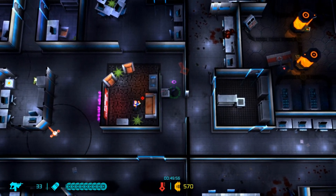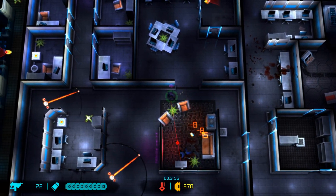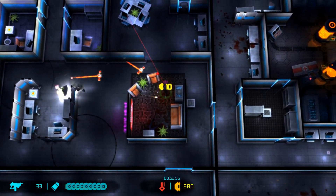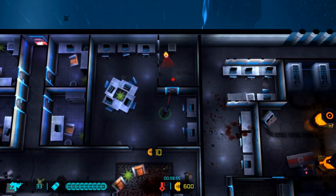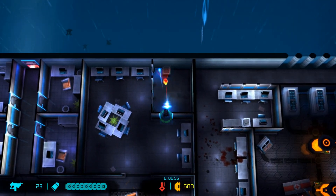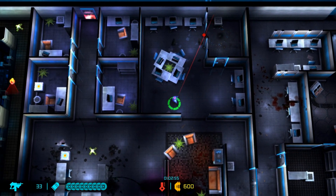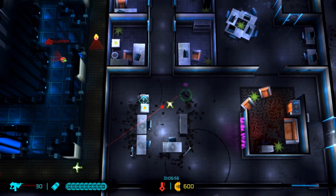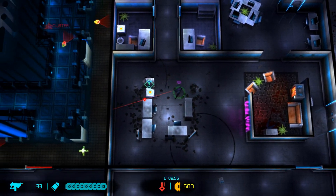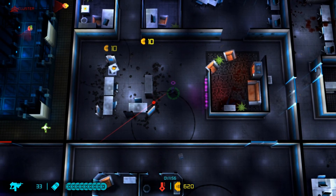Let's grab the key here. We'll just remember where that healing station is in case we need it - it probably will be sooner rather than later. Once we got a bit of the wall there, there's a turret that'll pop up. Let's grab the loot before we move on to the next area.